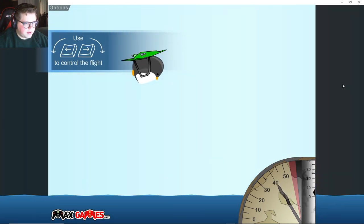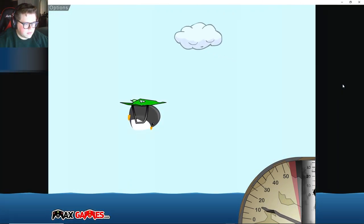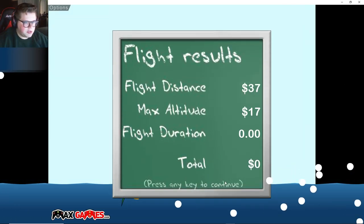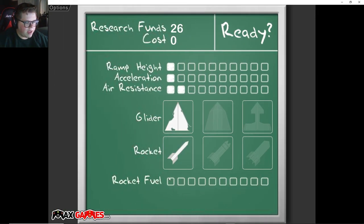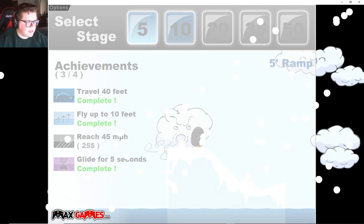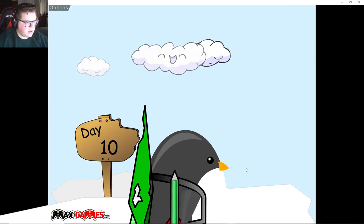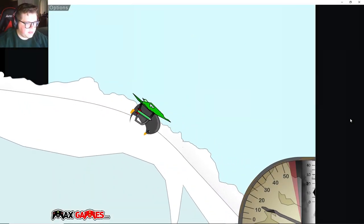We'll hopefully get a little farther on this ramp, get a little higher up. We're getting a bit more money here. We got the rocket fuel! We'll have to upgrade that next flight. Now how do we use the rocket? Let's quickly finish that 45 miles per hour one - let's get to 45 mph so we can finish it and move on.